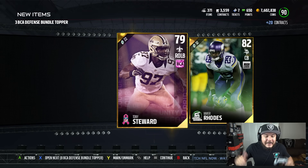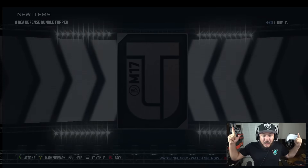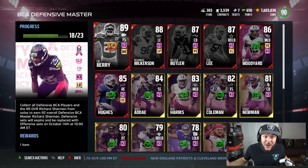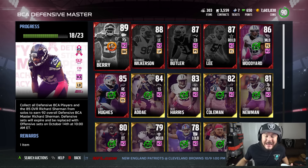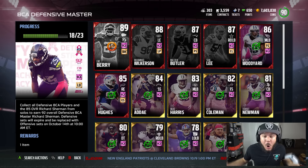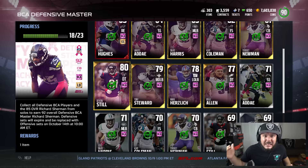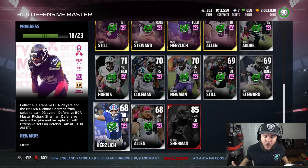We're going to go ahead and get a Football Outsider right there, and a guaranteed elite topper — it's going to be 85 Jerry Hughes. So you guys can see, just off that bundle alone, we're 18 out of 23 for Richard Sherman. If you open this bundle, best bet: sell all the gold cards and buy Richard Sherman — that would probably be the cheapest way to go.